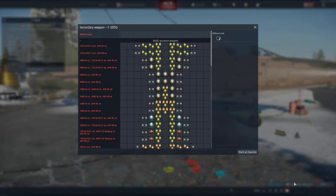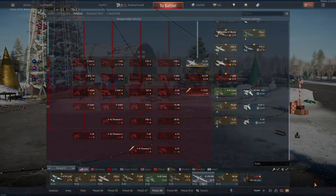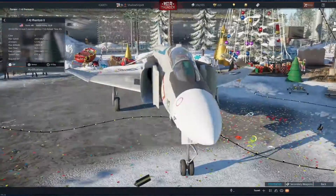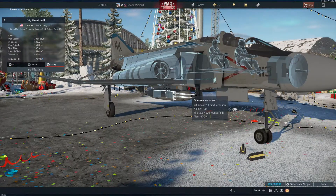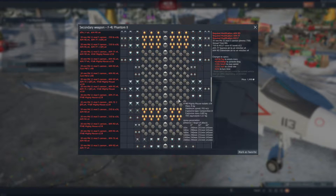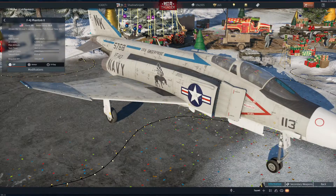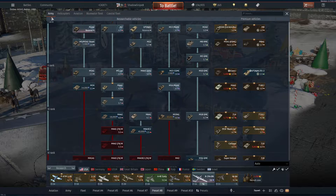Americans. Decent bomb load. 20 millimeters, times two. A new Phantom. What the heck? 20 mil with a slower rate of fire. What? It's basically a big gun pod. USS Enterprise. I mean, it's okay because it's a Star Trek reference, but I'm not happy about it.